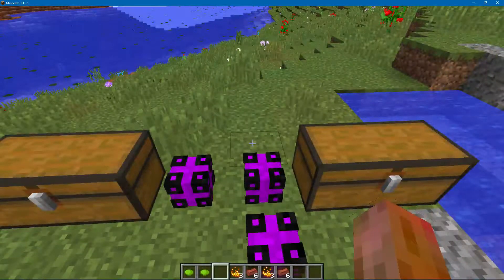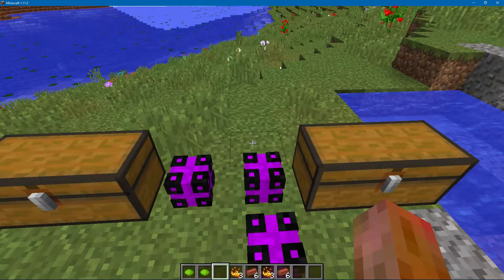An item router can only have one type of item going through it — for instance, like cobblestone. And some of the machines, and some of the recipes, you can't put enough item routers around it, because there's only so many faces. So one face has to handle more than one item.